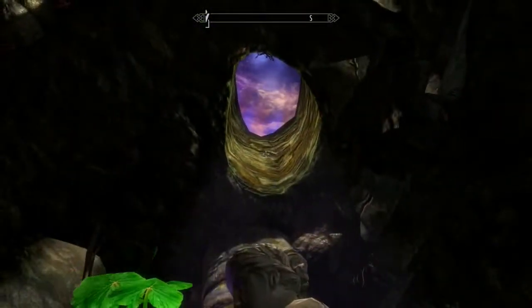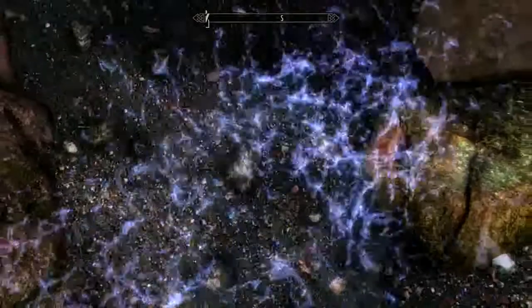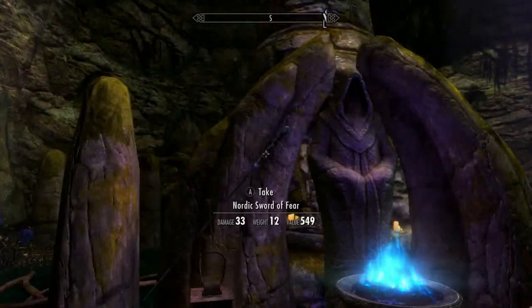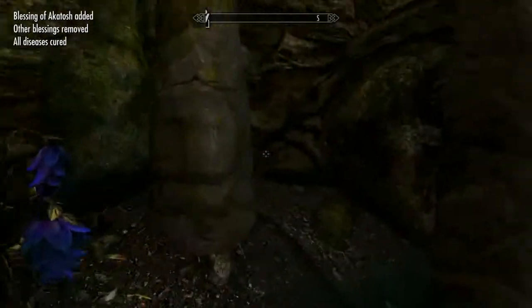It's outside, technically, so it probably wouldn't be the best place to sleep. But I bet I could nap here. Oh, there's water here. Sword of Fear — nice. Shrine of Akatosh — you can just cure all your diseases at home. It's awesome.